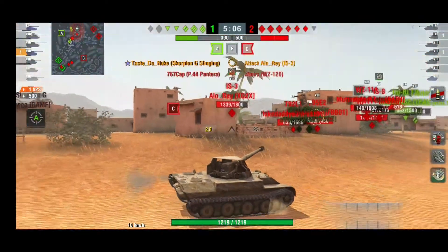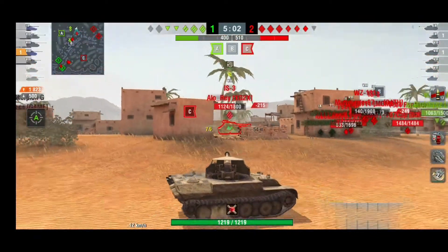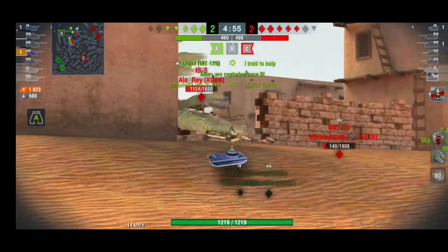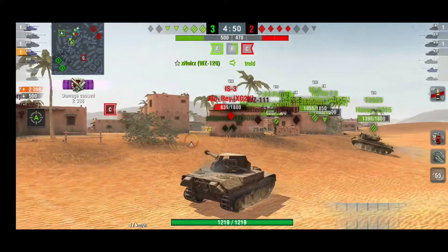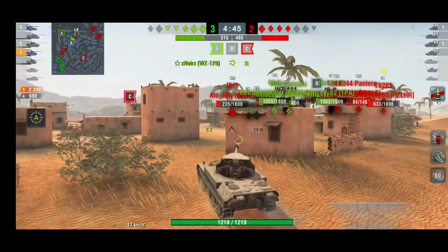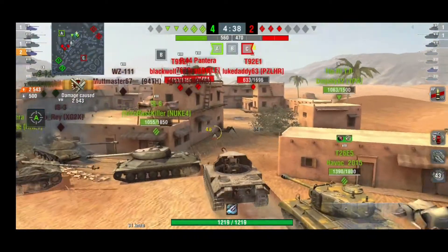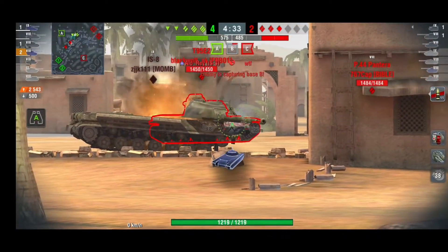He knows where the enemies will go and how to do massive damage and be effective. You can see in this tank he flanked all around the red team. I found many differences between the EU and NA server — on EU most fights on this map are on C cap, but on NA it seems they play on the other side of the map, same as it was at the start of New Bay on EU where all the tanks pushed city.